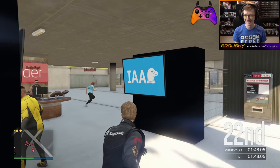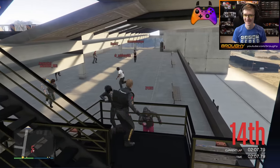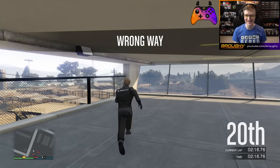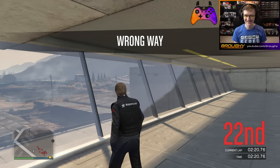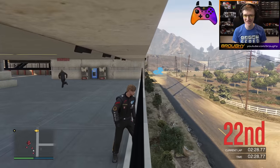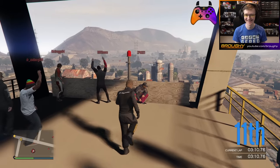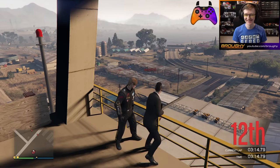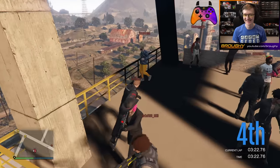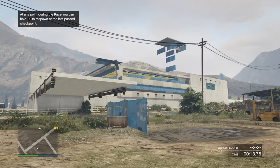Rockstar used to maintain a block list of props they'd add to from time to time, and if a prop in a job was added to that list it would turn into a blue fence. But with this update, Rockstar changed from a block list to an allow list — instead of listing props that can't be used, they now list only props that can be used. This has had dire and ironic consequences. Almost all hidden props used for years by creators weren't added to the list and have been turned into blue fences overnight. Road sections, grandstands, decorations, lights — all now blue fences.